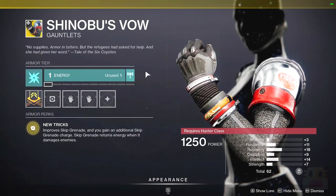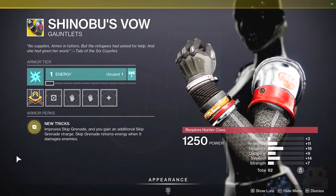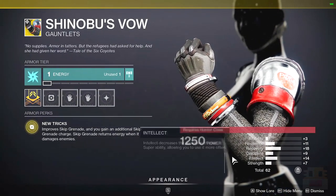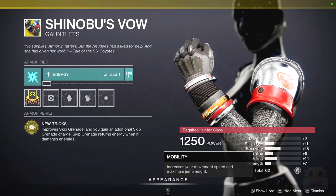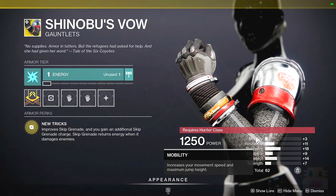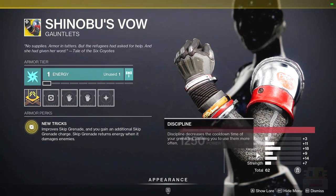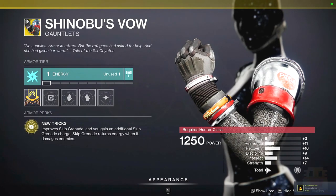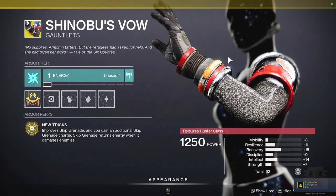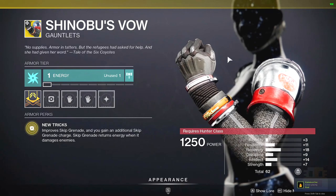Unfortunately, Arc is not really that strong in either PvE or PvP right now, so this exotic really hasn't seen that much use. As far as the stats go, you'd like to see a primary investment in Discipline, Recovery, and then Mobility. This roll doesn't have much Mobility, and the Discipline is a bit lacking, but it has some Recovery. Overall, a total stat of 62 is not bad — I would say it's a decent roll, but you could do a lot better.